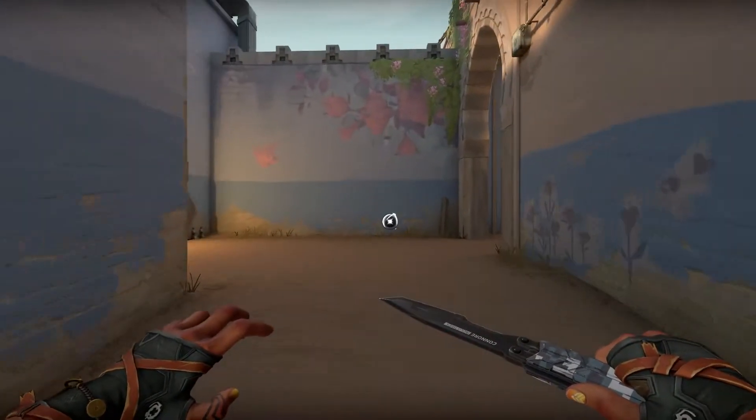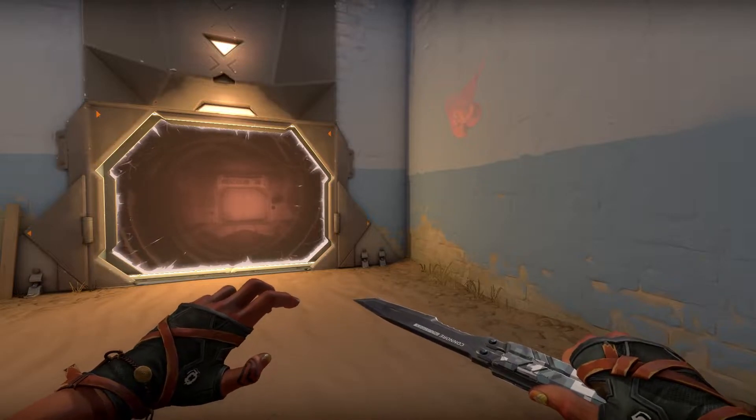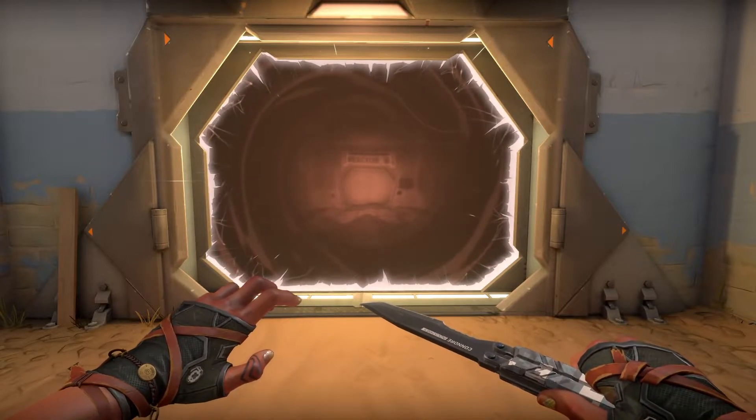So I recently found a new trick in Valorant, and I want to show you how it's done. I think you'll quite like this trick. First, go ahead and stand in any teleporter — doesn't matter which one. It could be this one or the one back on A short.